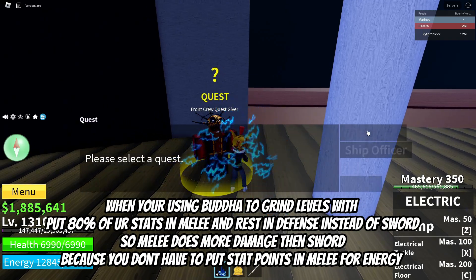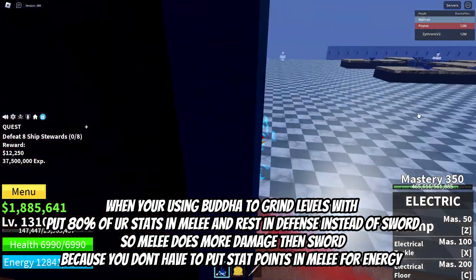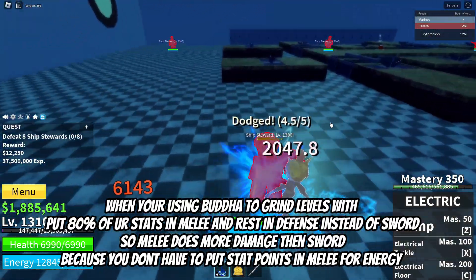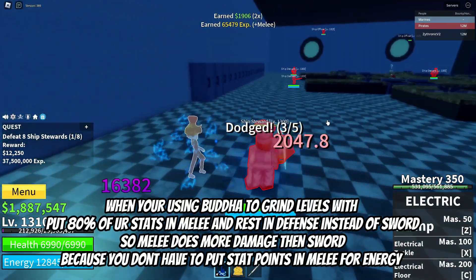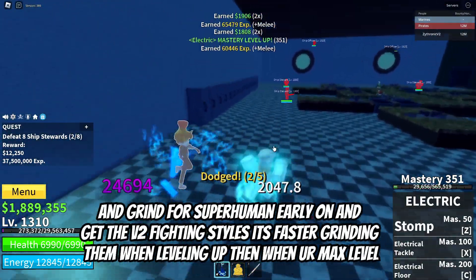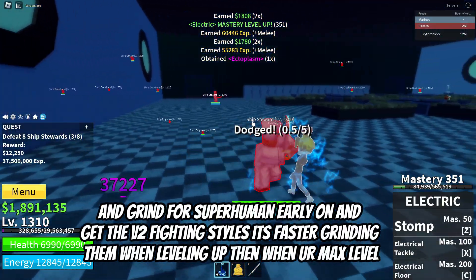When you're using Buddha to grind levels, put 80% of your stats in melee and the rest in defense instead of sword. Melee does more damage than sword because you don't have to put stat points in melee for energy. Grind for Superhuman early on, and get the V4 fighting styles — it's faster grinding.